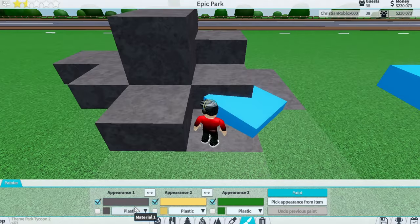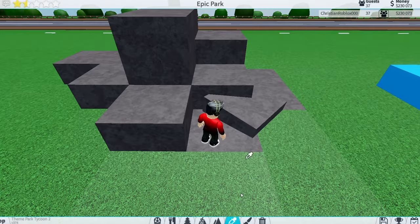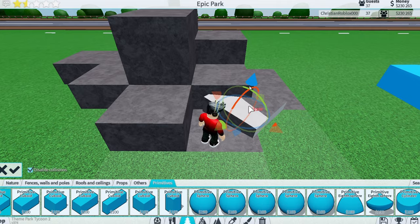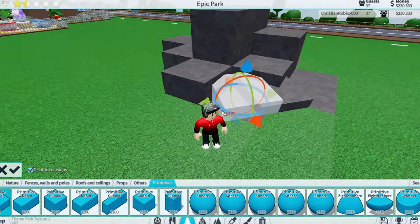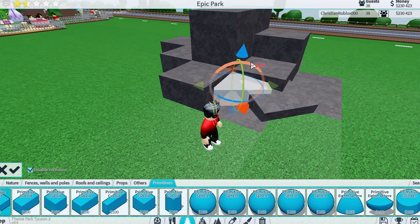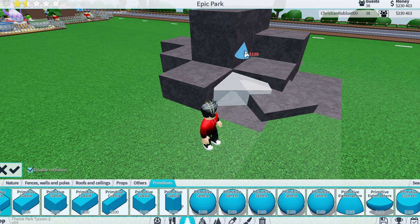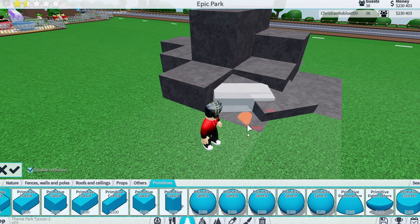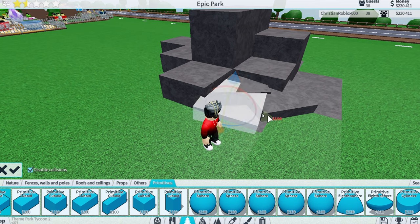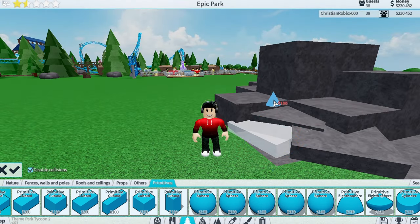Before you continue, go to painter and paint the color of rock you want — usually something like this color. Then go down to rock and check that button. Go back to picker, hold shift, and press on that — now you don't have to worry about painting it because it's already painted. When you see corners like this, try to fill them in with these blocks, lower so it's not on the same level as the others.